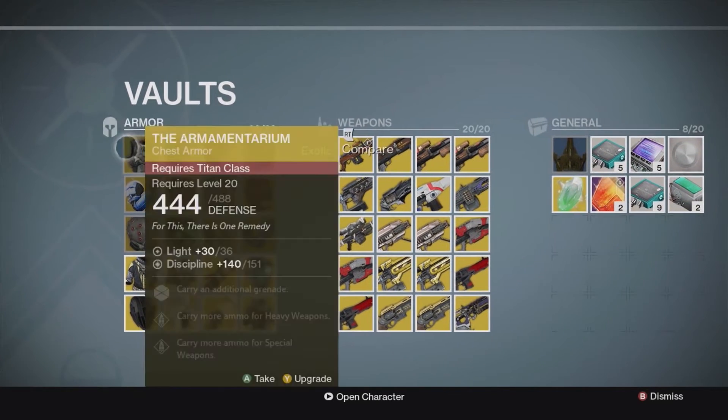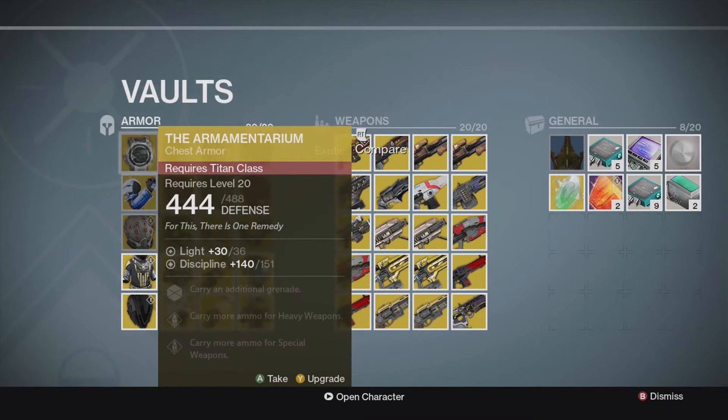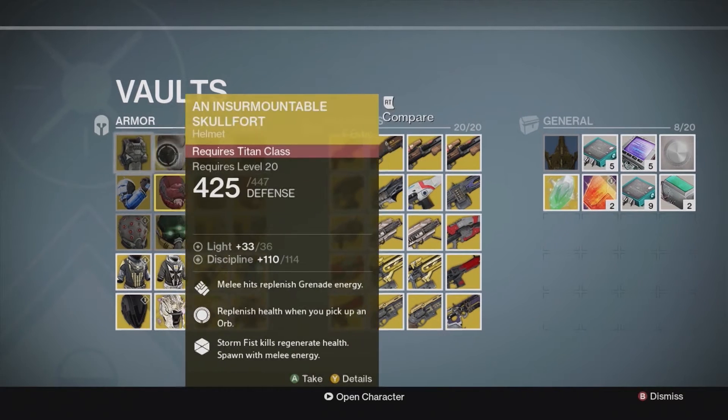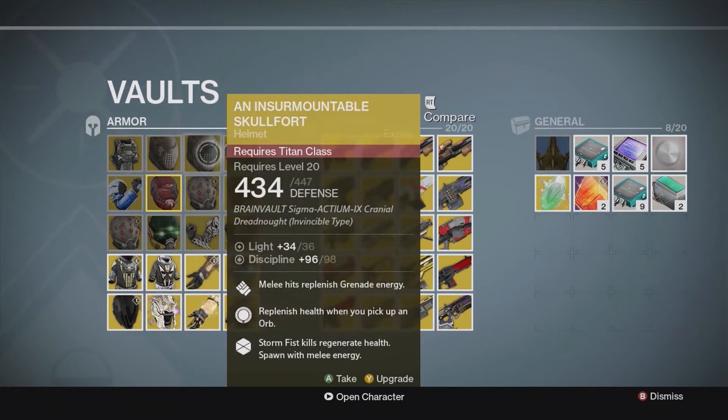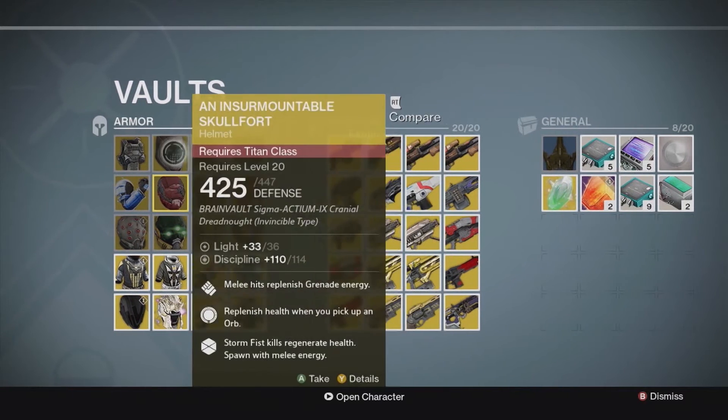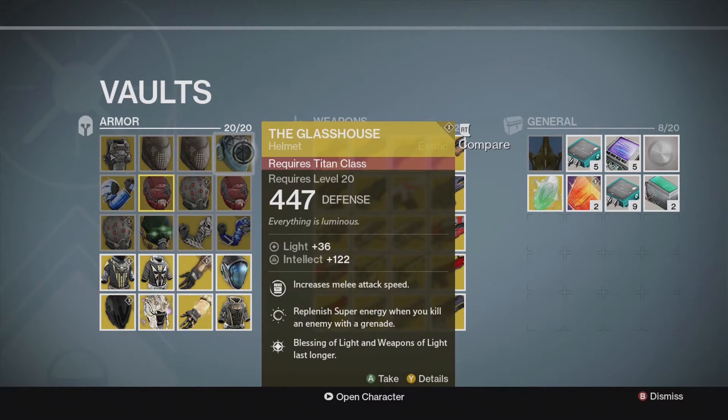So let's go through the armor first. For my Titan, I got the Armamentarium which I got yesterday from the Nightfall — there's no upgrade at the moment. I also have two Insurmountable Skull Forts — it's a pretty good helmet. And the Glass House, which I bought from Xur a few weeks ago.